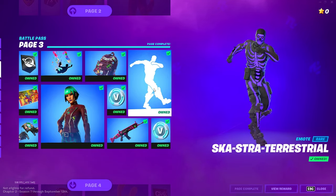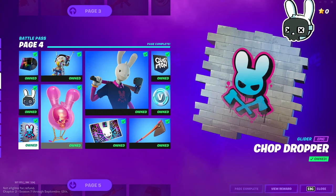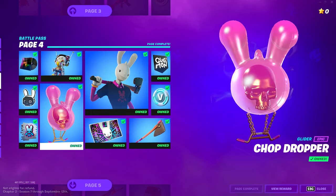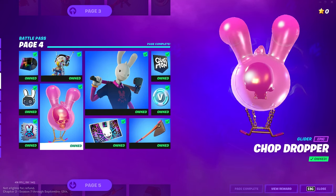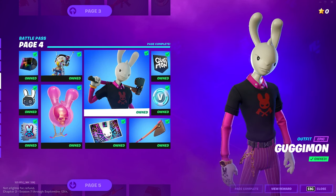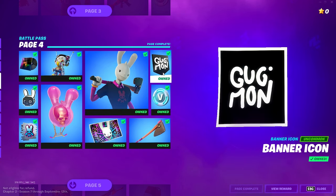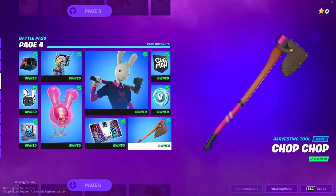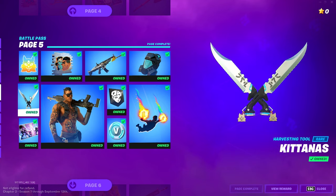On page four we got some music, another emoticon, and a spray paint. I thought this was a back bling — it would have been so nice as a back bling — but it's actually called the Chop Dropper and it's a glider. Looks pretty raw. We got a new skin called Guggy Mon — it's like a hipster bunny. We got another banner, some more V-Bucks, and a harvesting tool that goes with his skin.